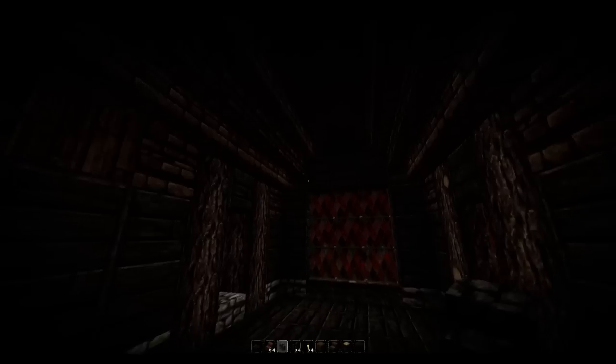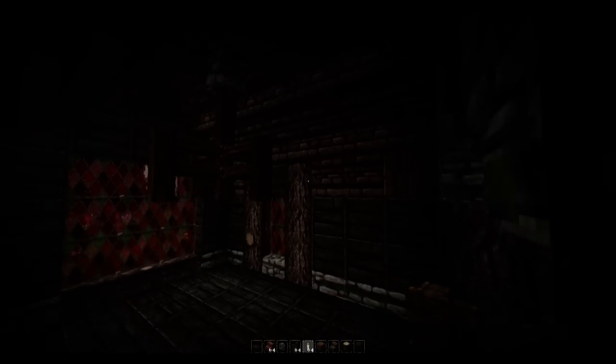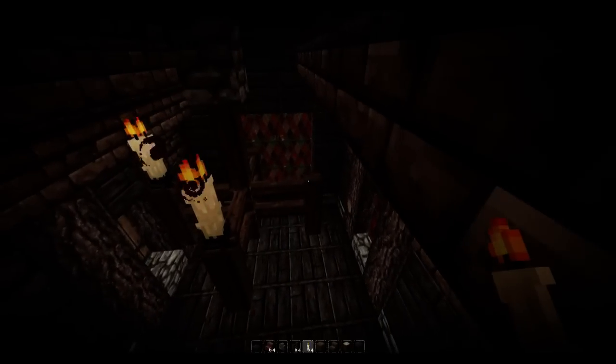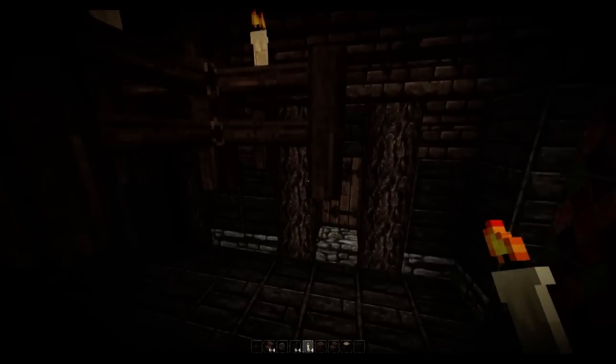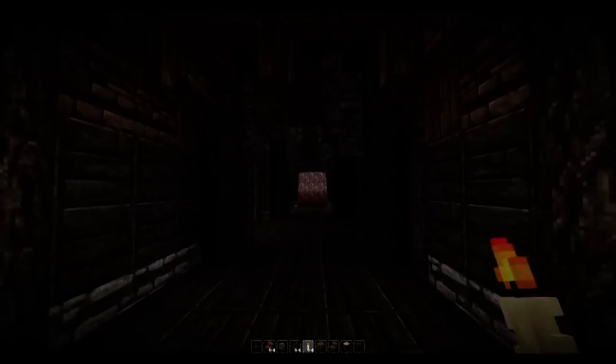Now we're going to grab some cobblestone wall and place a block right in the center, followed by two blocks of fence, and then on each side place one, two, three, and four to create our chandelier. The good thing about this is that the redstone torch has been retextured to look like a candle. You can download the texture pack from the link in the description, or if not you can use torches or just a normal redstone torch.